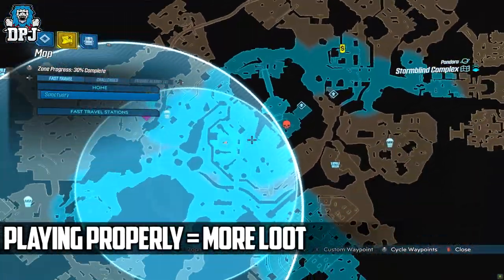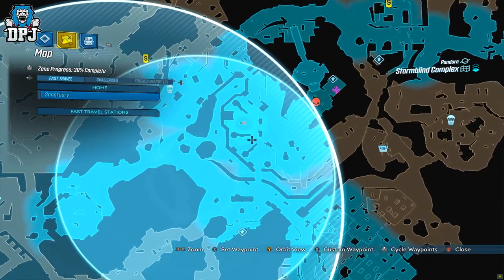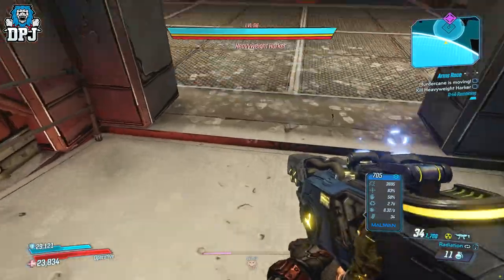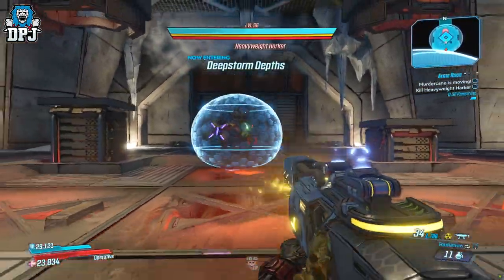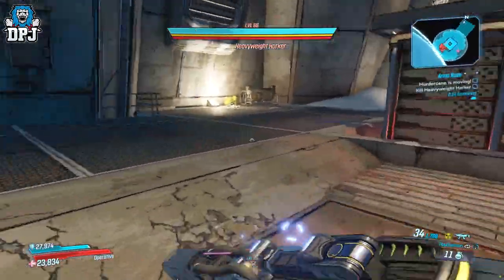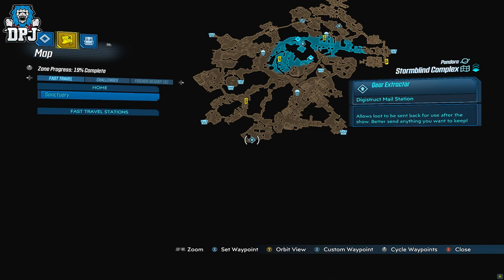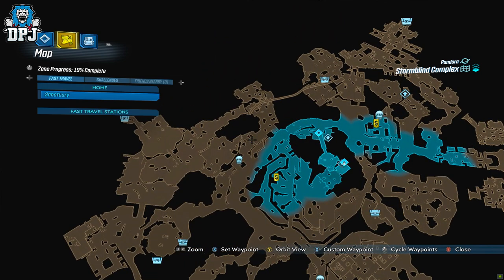Although you can, the mode isn't about running straight to the boss — there's more to it than that. You can land, loot a weapon crate, and jump straight into the boss fight if you want. But there are much better odds of coming out with new gear if you actually use the map to find loot sources. The map showcases everything: where the boss fight is, supply drops, loot caches, and extraction points. Use this map as the guide it is.